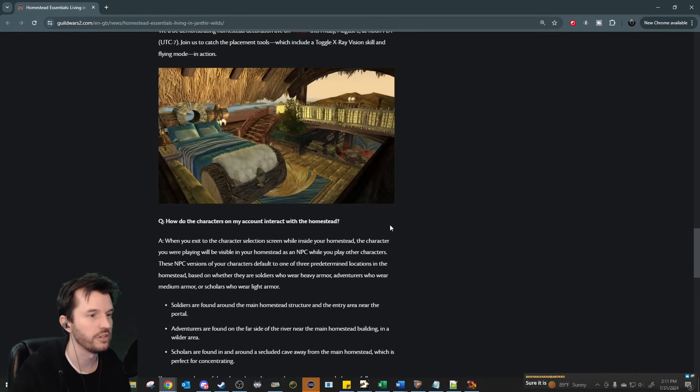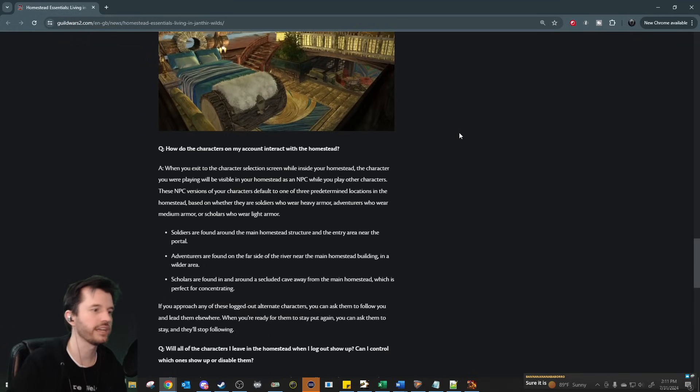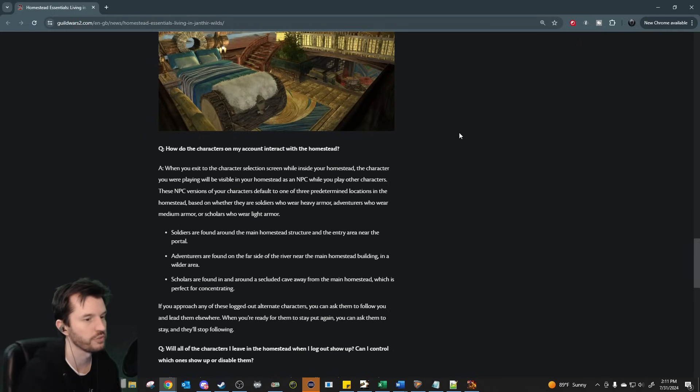How do the characters on my account interact with the homestead? When you exit to the character selection screen while inside your homestead, the character you were playing will be visible in your homestead as an NPC while you play other characters. These NPC versions default to one of three predetermined locations based on armor type: soldiers in heavy armor are found around the main structure and entry area; adventurers in medium armor are found on the far side of the river; scholars in light armor are found in a secluded cave. So all the elementalists are in timeout.